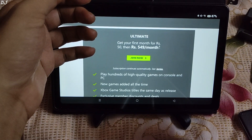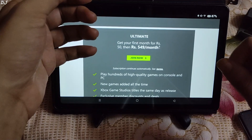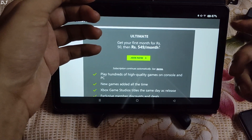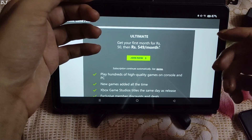The conversion ratio for existing Xbox Live Gold and PC Game Pass users converting to Game Pass Ultimate has changed from 1-to-1 to 3-to-2. For example, if you have 3 years of Xbox Live Gold membership remaining, after subscribing to the Game Pass Ultimate monthly trial, that membership will convert to 2 years of Game Pass Ultimate.